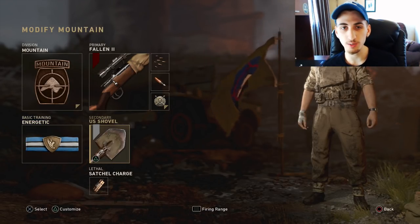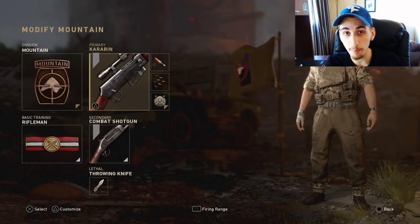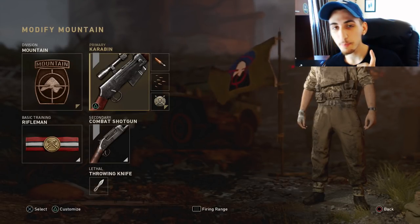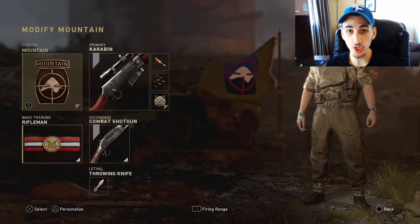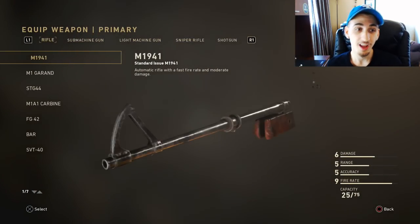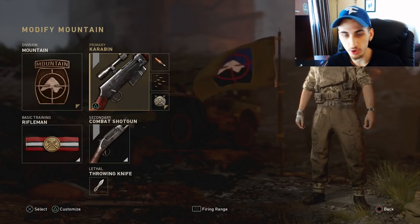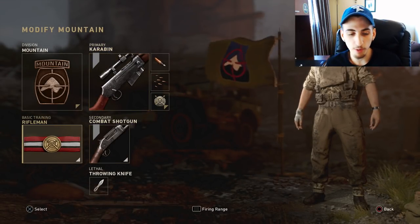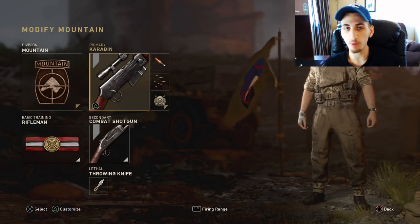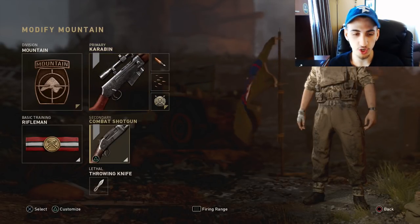If you guys want, I don't even mind — copy my classes, take the shots I'm going for. The next class here is this one. I'm not actually trickshotting with the Karabin, but yesterday I attempted playing hardcore S&D and tried hitting a shot. I'm going to attempt to make a hardcore S&D trickshotting video — try to hit a shot with this gun, or maybe even the M1 Garand, that would be freaking dope. It's a little harder to trickshot in hardcore because you get one shot and it's game over.